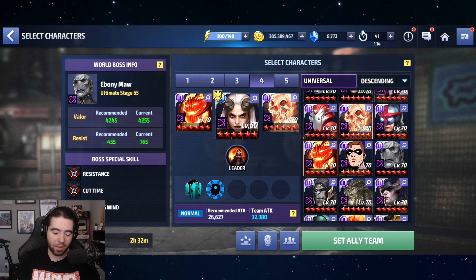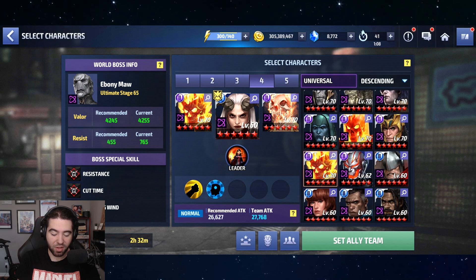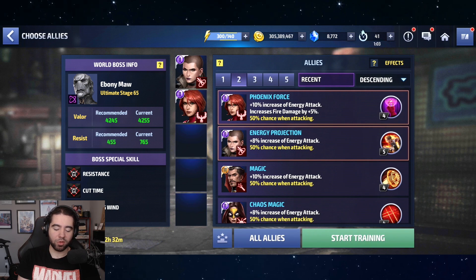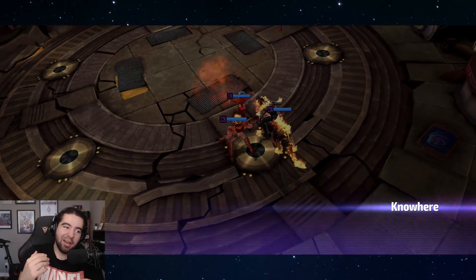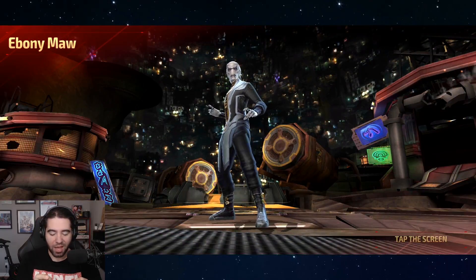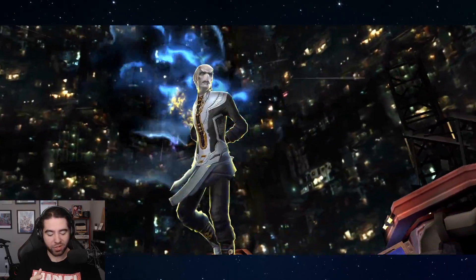Now let's grab Dormammu, who I was able to get to level 70 yesterday. Instead of an all-attack buff, he's got an all-defense buff — the Dark Proposal with Satana — so just keep that in mind, he's got a different buff than Ghost Rider. The Fiery Companion: I'm not sure if I want a tier-three Dormammu because he was really expensive. Let me know in the comments down below what you guys want to see, or if you think it's better to skip Dormammu.